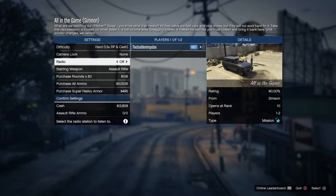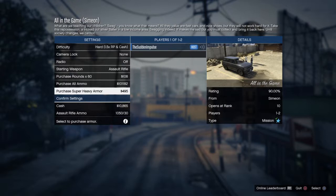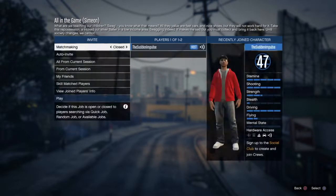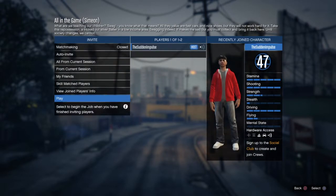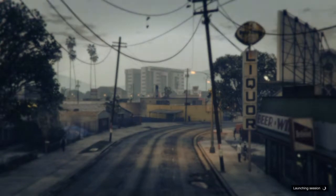A mission I like to do is called 'All in the Game' because it's really quick, it's kind of easy, and if you put it on Hard you get a pretty good amount of money — about $9,000 every time you do it as quick as possible. So we're going to put it on Hard, radio off. I usually get over 1,000 rounds, and we're going to put on heavy armor and confirm matchmaking closed.